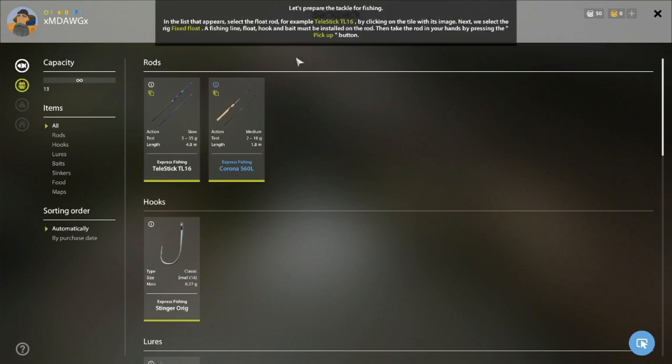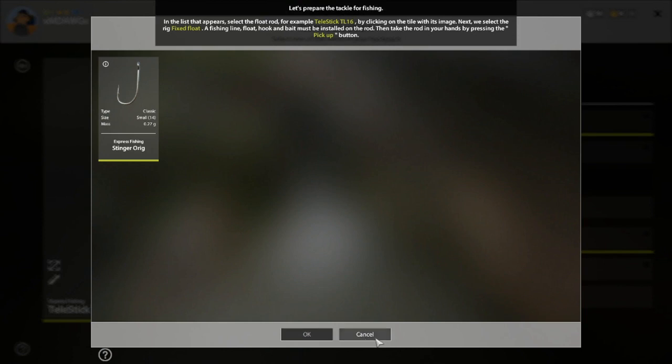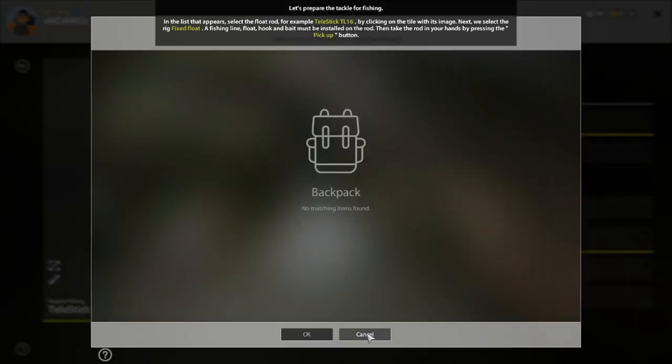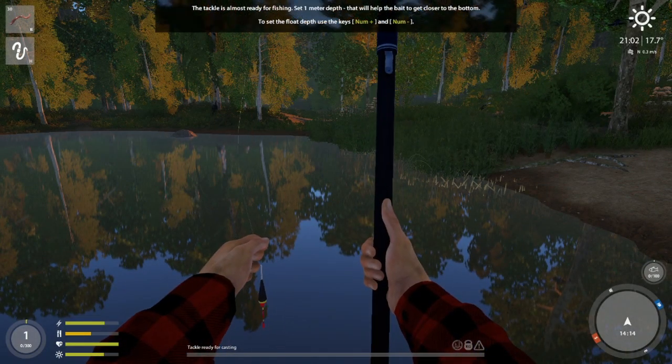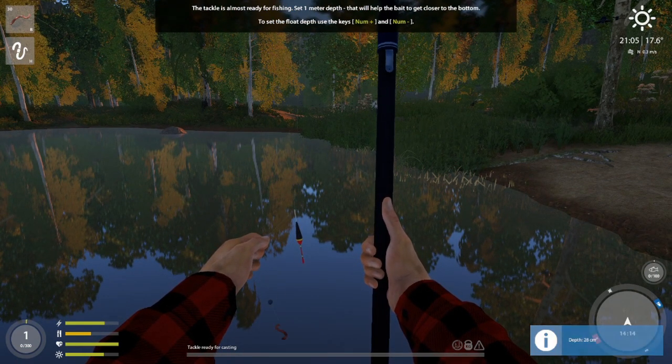Select the float rod — the TL-16. They also give you a spinning rod now, how things have changed. A fishing line, float, hook, and bait must be installed. Take the rod in your hands by pressing the pickup button. Everything is already installed — we'll keep the 16 hook on there with the one float. Let's pick it up and set one meter depth.